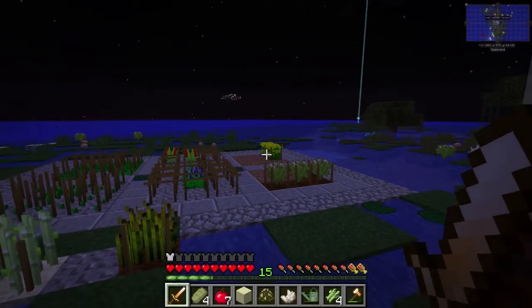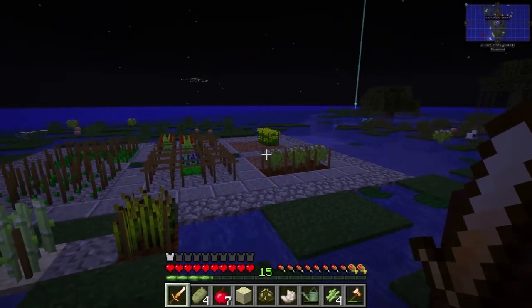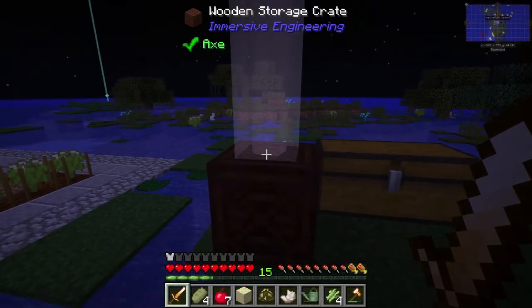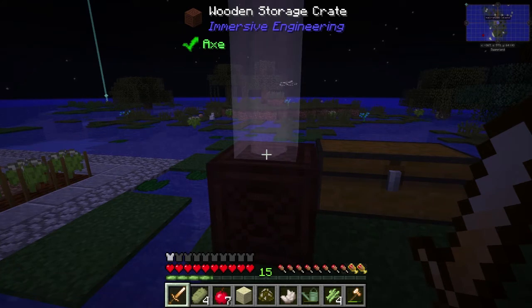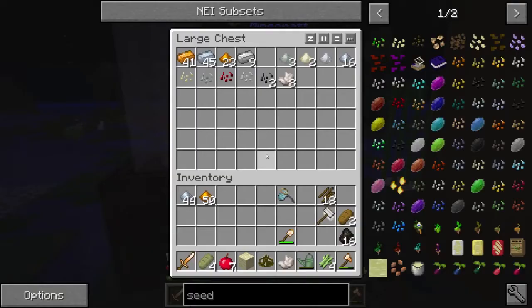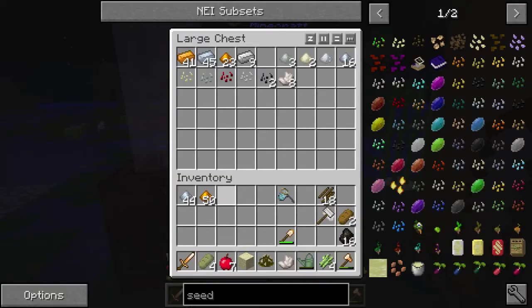We'll definitely be able to use a multi-farm once we get up and going to harvest canola. We're going to be using crops, so we can use the Agrarian Skies crops with the Forestry multi-farm. That way we can just have it continually harvest and we don't need to worry. It's the best of both worlds.